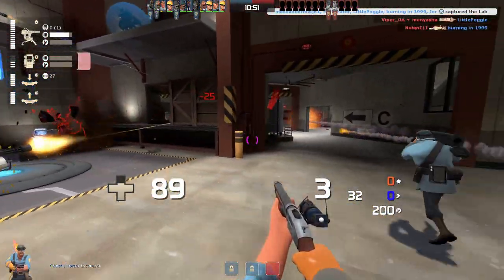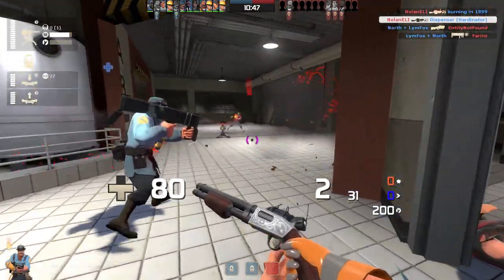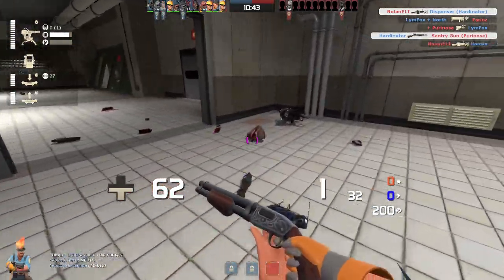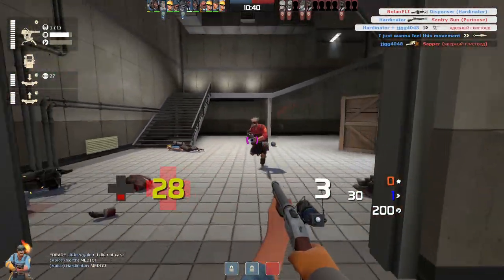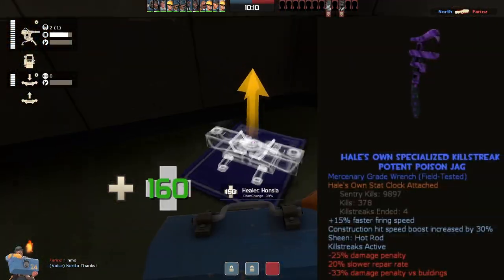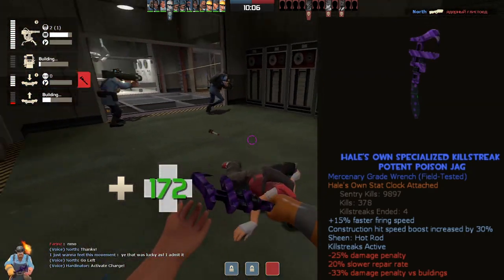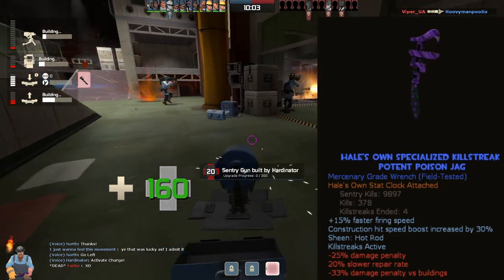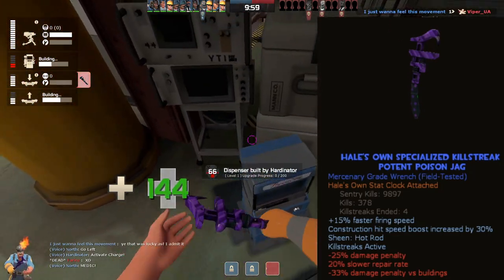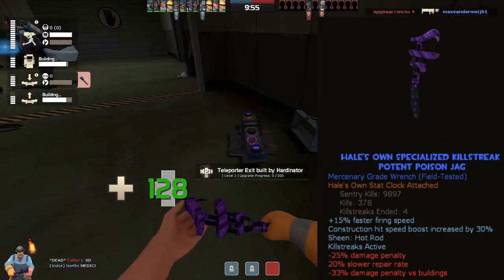Remember that random bullet spread can either screw you over or make you get some lucky kills — that goes for the pistol and especially for the Frontier Justice. The pistol has random bullet spread which is almost as bad as with the minigun, so don't be surprised if your shots go all over the place. The core part of this loadout is the jack. This wrench is considered the best by many engineers, including myself, and for a good reason. You have a slower repair rate, deal less damage on a melee swing, and even less damage to buildings including enemy sappers.